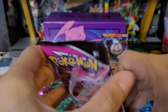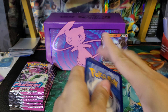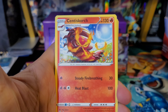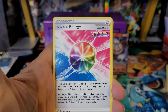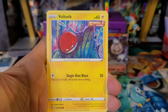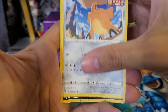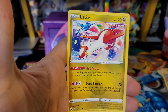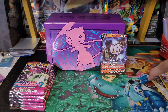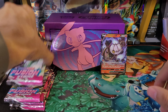On to the next pack, which has Mew artwork on it. We have a Lightning Energy, Centiskorch, Bug Catcher, Fusion Strike Energy, Eevee, Sheldr, Voltorb — interesting artwork right there — Pan Sage, Cufant, Croagunk. And the rare is a Latias non-holo. That would have been a cool holo if it was a holo. I like the Eon duo — they're some pretty cool legendaries, even though they're basically the same.